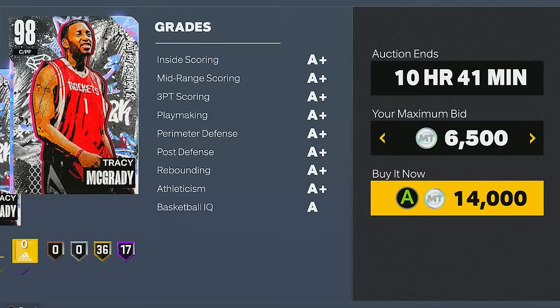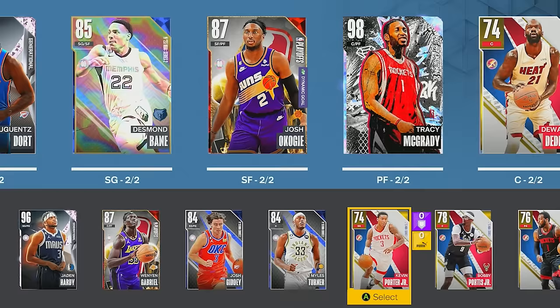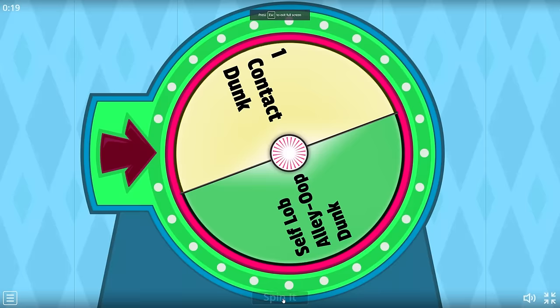The next Tracy McGrady card is this 98 overall Galaxy Opal, selling for 14,000 MT. Boom, welcome to the squad. In my first pack we pulled nothing, and my drought continued because I didn't pull anything in my second pack either. Even with the Galaxy Opal Tracy McGrady in my lineup, my overall is still 86 overall, and we've got two challenges remaining.